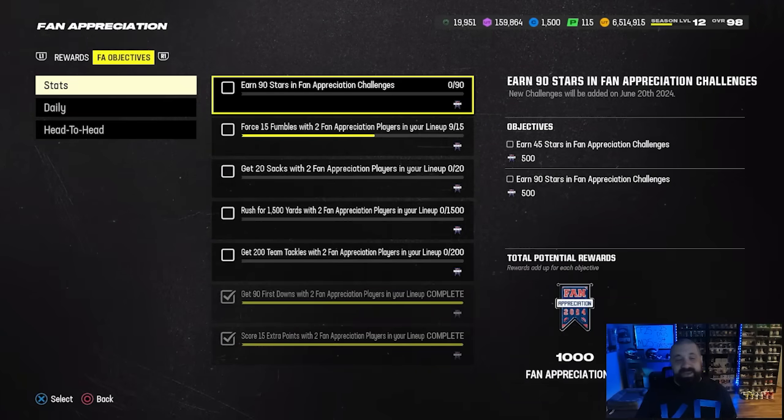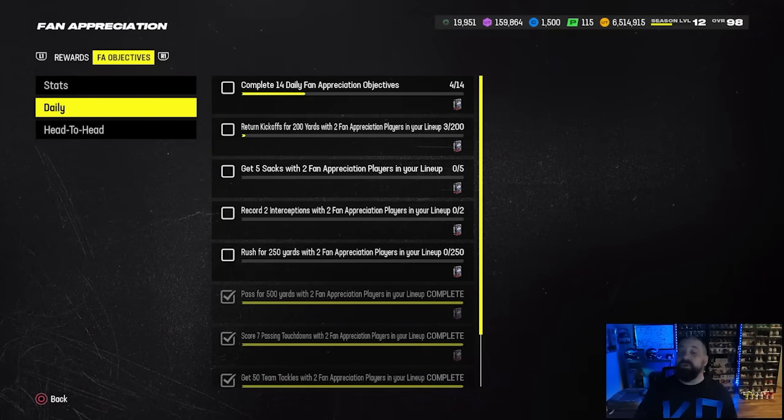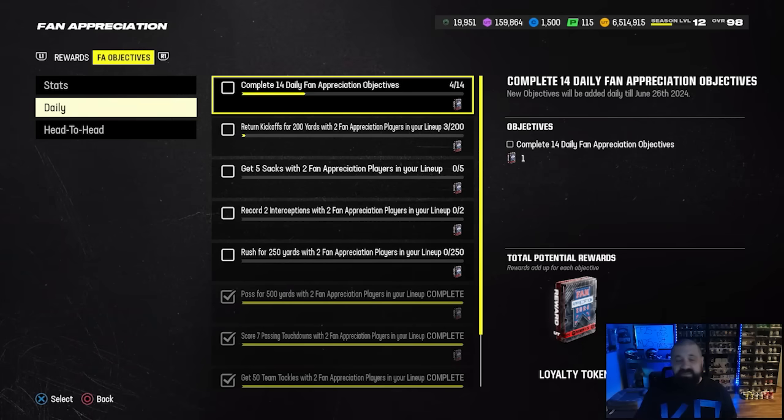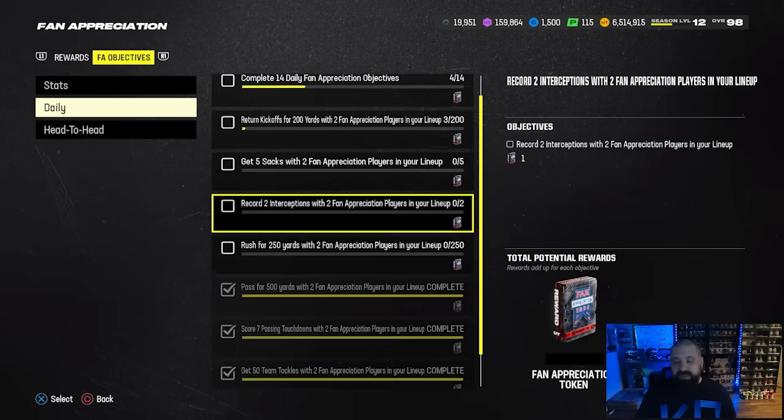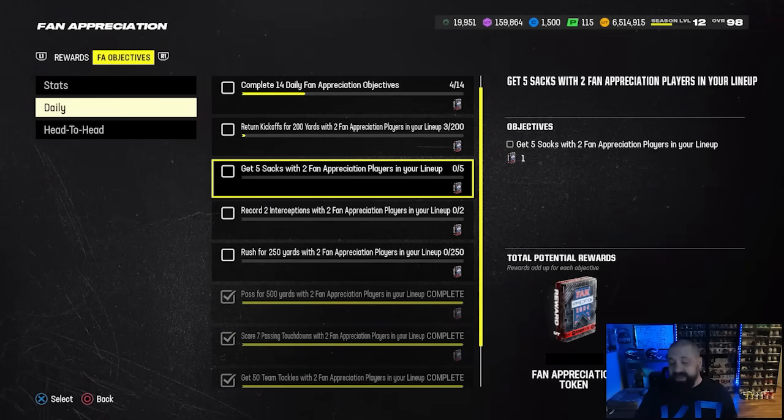You want to continue to do your daily objectives — they're very easy to knock out. If you missed a couple of them, that's okay. As you can see, they basically just stockpile. Every time you knock out one of these dailies, you're going to get a silver fan appreciation token.